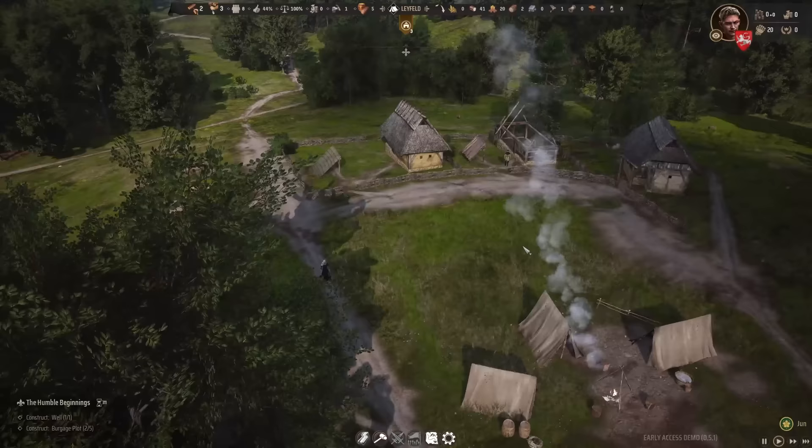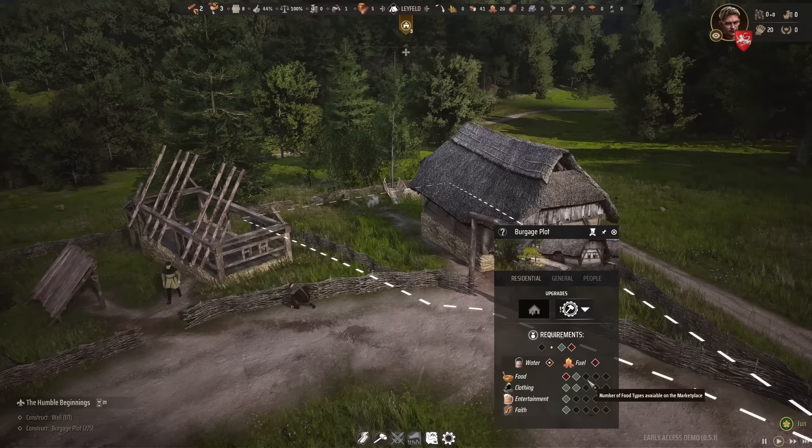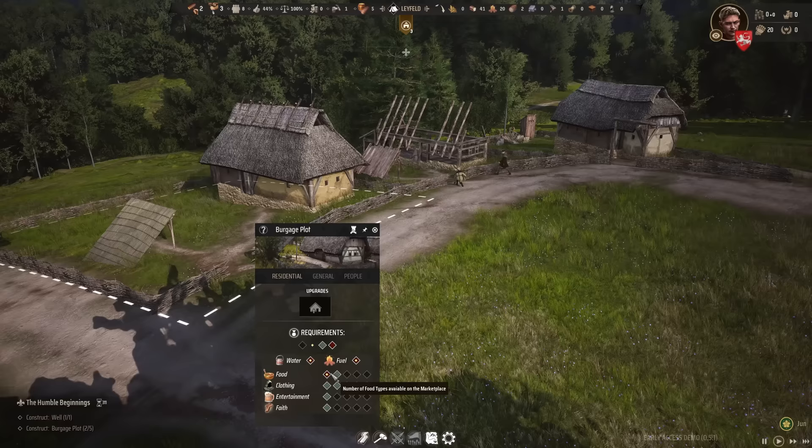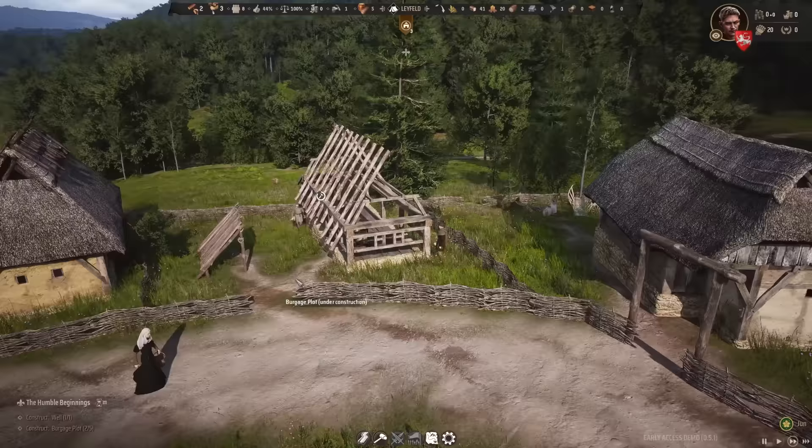The more houses we have, the higher our consumption will be. For the first time we consume fuel and water, so a steady supply of these things is going to be very important. They also need entertainment and faith, but we don't have a church yet. The third house is coming along quickly as well.